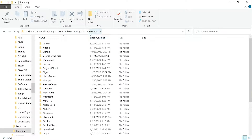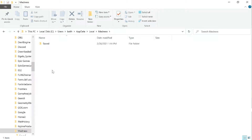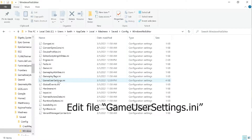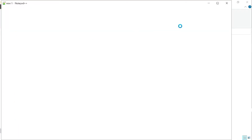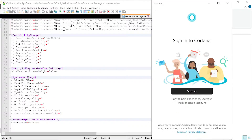Go to Local, then find the folder called 'madness' — not sure why they call it that, but that's what it's called. Once you have that open, go to Save, then Config, then WindowsNoEditor. Locate the file called GameUserSettings and open it with Notepad, Notepad++, or whatever text editor you use. Once it opens, go to the very bottom where we've added a new section called SystemSettings, and in here we're telling the game to do certain things.